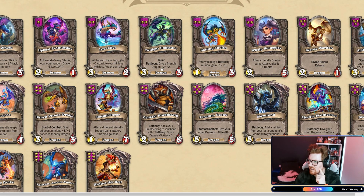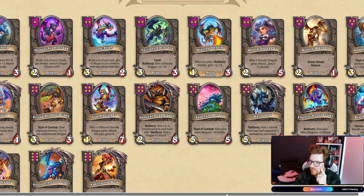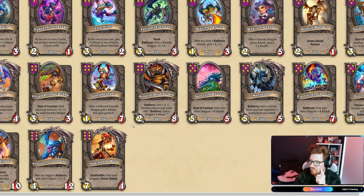That's pretty bad. Twilight Blazing Whelp. Bronze. Amber. Taragoza's going back down to three stars — tavern tier three. I feel like he was too hard to get on tavern four. Stormbringer: after a different friendly Dragon gains attack, this also gains it. Start of combat: give your other Dragons plus eight. Sanctum Rester and Taragoza — pretty good.